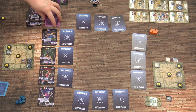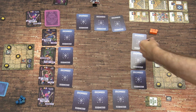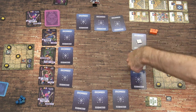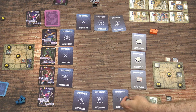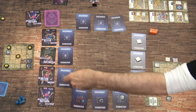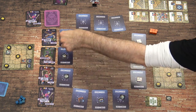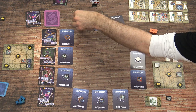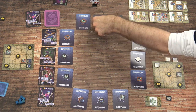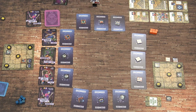Rummage in the bag to replenish the greenhouse. We get another gnome, another fountain piece, another gnome — lots of ornaments this round, very ornamental. And then we're on to turn two.